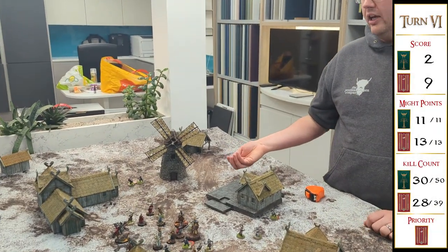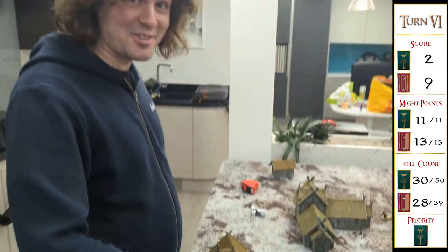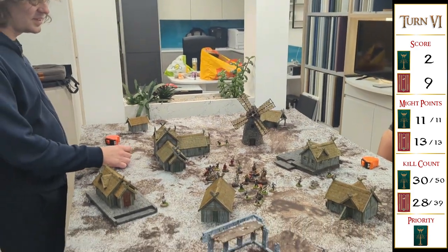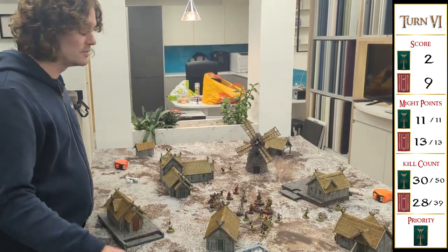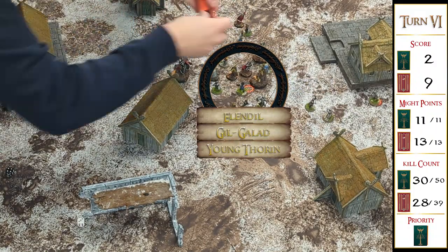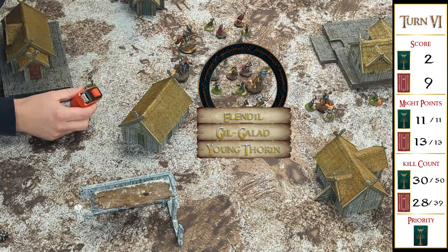Priority roll — Last Alliance finally gets priority for the first time in the game! And there's no might left on the table. The plan: tag Thorin in the centre with Elendil and Gil-galad, hoping to use Elendil's heroic combat as a springboard. But Elendil gets tagged by a dwarf warrior. Meanwhile it's captain-on-captain on the objective on my side of the board, and on the opposite side Isildur's been charged by a dwarf warrior who moved off an objective to surround him.